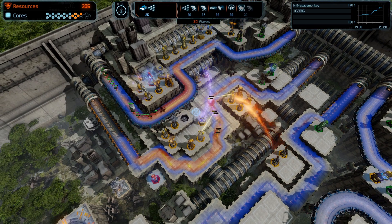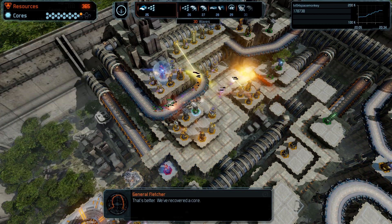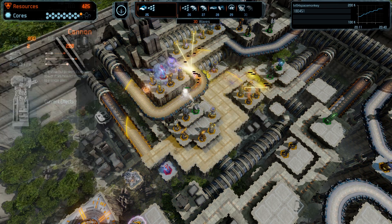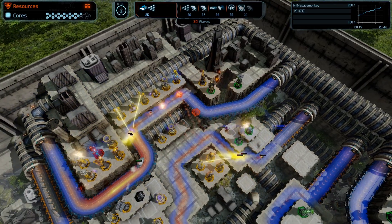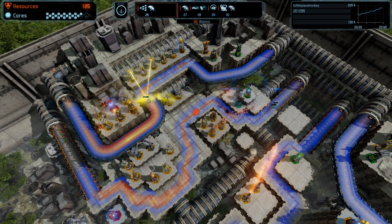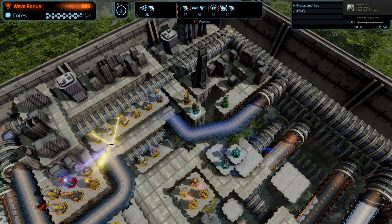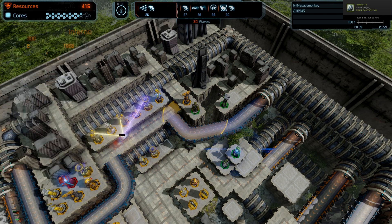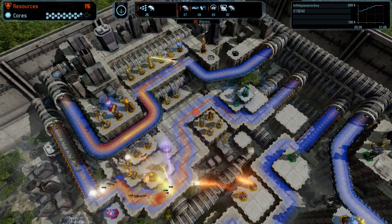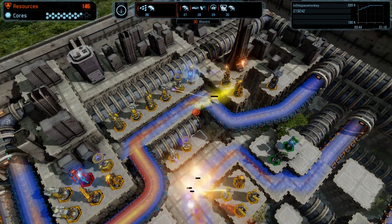Get another cannon on here - we'll upgrade it almost straight away. That's better, we've recovered a core. This is going much better - this is what I should have done from the start. Is that a turtle? I think it is. These things, when they blow up, they drop troops behind, which is mildly inconvenient. Don't always know what they're going to be as well.